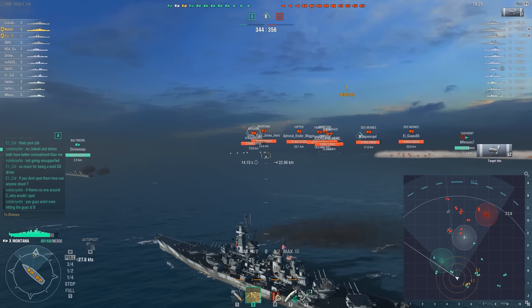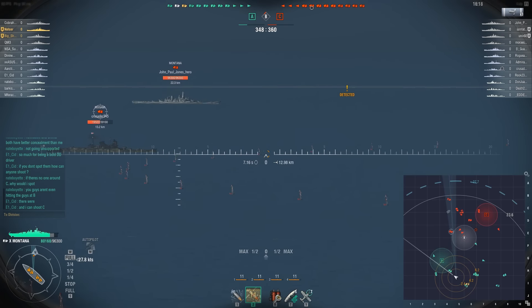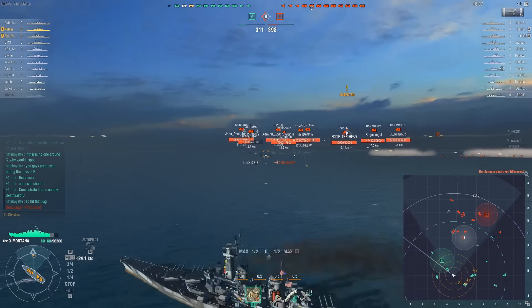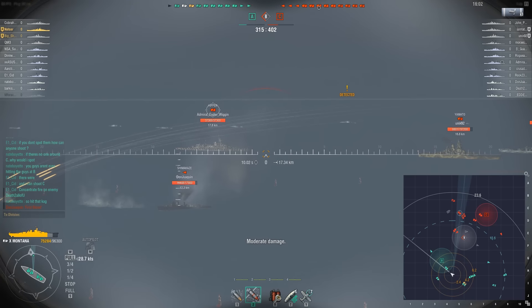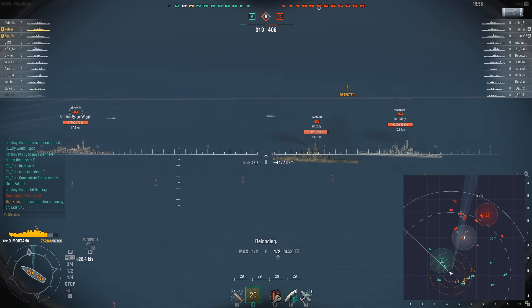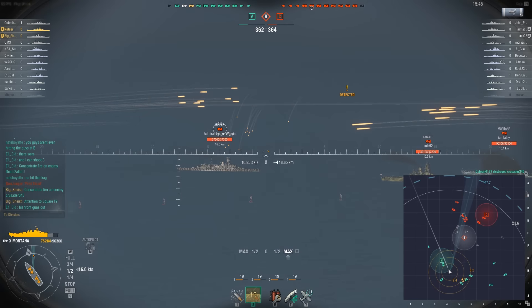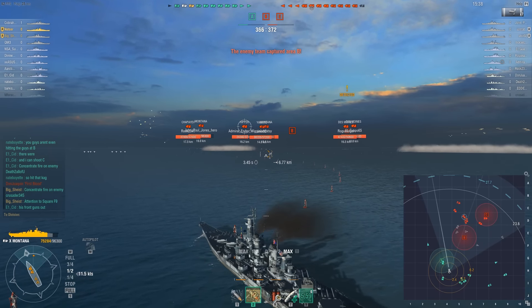We're engaging at range against some cruisers. The enemy Mogami turns in just at the right time to avoid most of the shells — we only do 5,800. The team has captured A; the enemy is attempting to capture B. They scared off the friendly destroyer, and the friendly destroyer is dead. You can't over-extend — once you realize you're in trouble, you need to pull back. It's that simple. Players in ranked do the exact same thing: they go into a point and won't give it up, and that's a bad strategy.